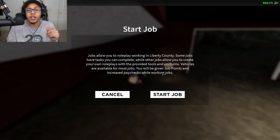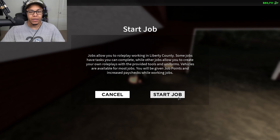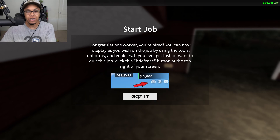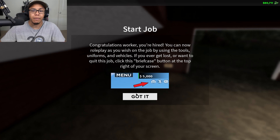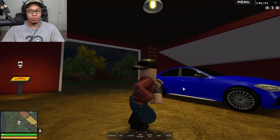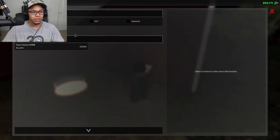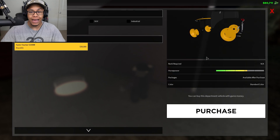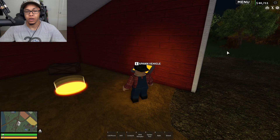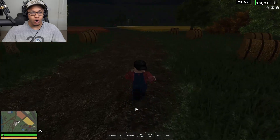'You'll be given job points and increased paychecks while working.' Congratulations, I'm a worker — you're hired! You can now roleplay as you wish on the job using the tools, uniforms, and vehicles. What kind of tools can I get? There's a tractor for 39,000 — I ain't buying that. But I got a rake, a garden tool, and a shovel. Let's go with those.